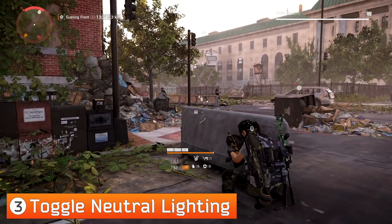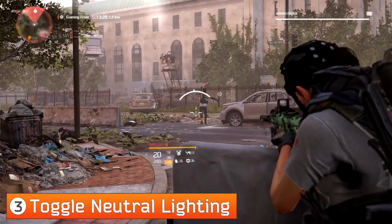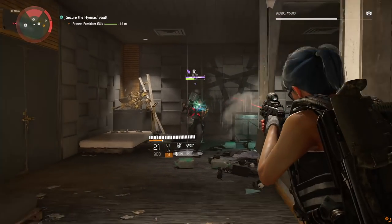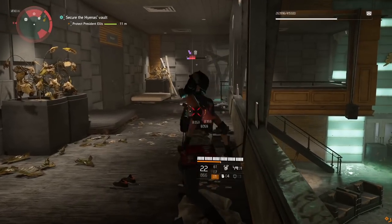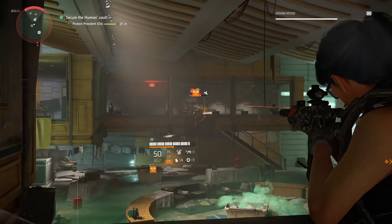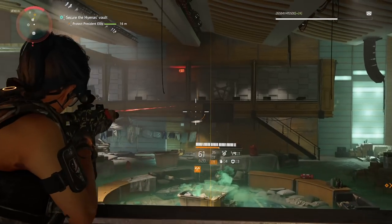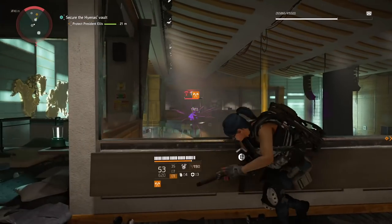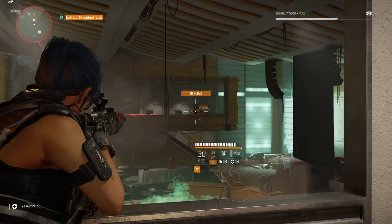Now let's move on to what I think is probably the biggest setting added in this last update: neutral lighting. This was actually something that existed in The Division 1. There are a lot of lighting improvements to the Division engine — depending on how the game looks for you, turning it on or off might give you a darker-looking game but bring out highlights. I've included some screenshot comparisons and in-game footage so you can decide whether neutral lighting in the graphics settings is right for you.